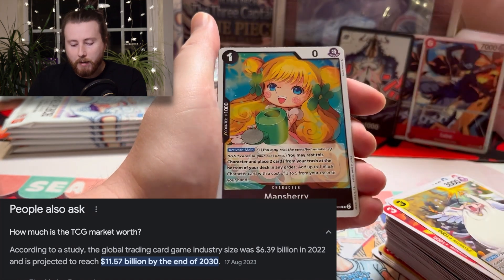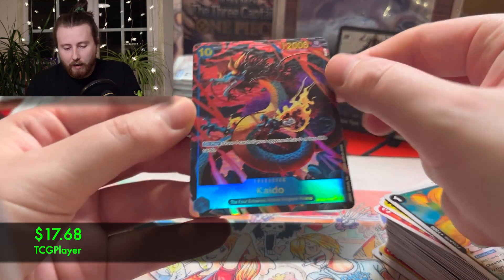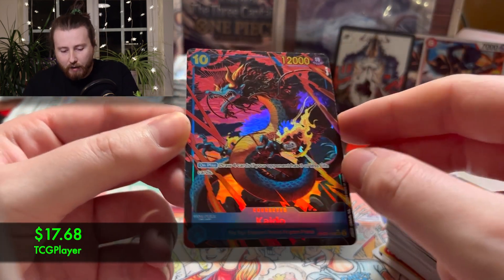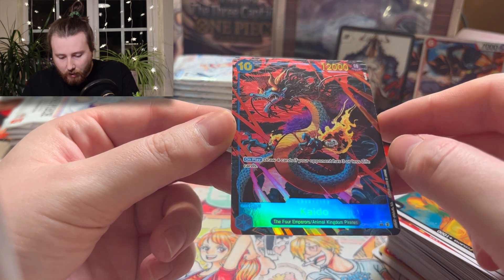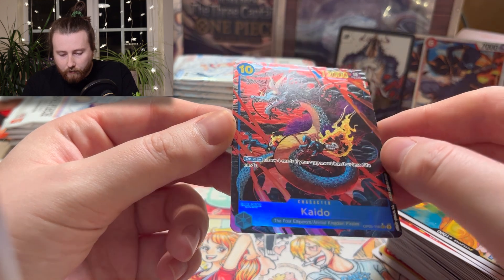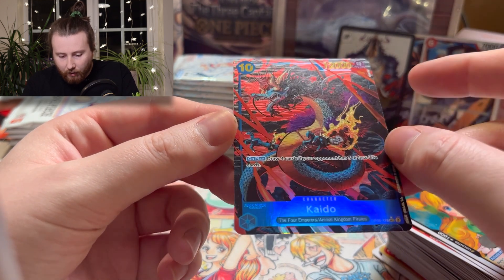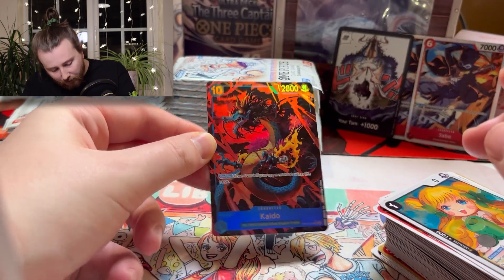It's just finding the right balance, and I hope Bandai do that. And there is our first textured hit — we have the 10-drop Kaido. Really nice. On play: draw four cards if your opponent has three or less life cards. Fantastic. Look at that — the art is amazing, really cool.